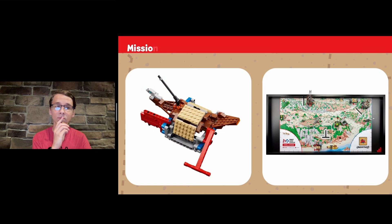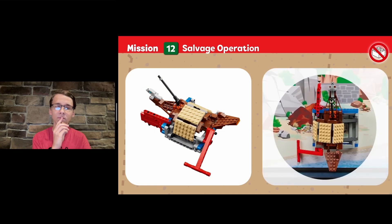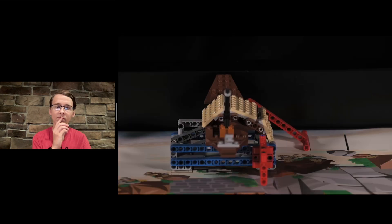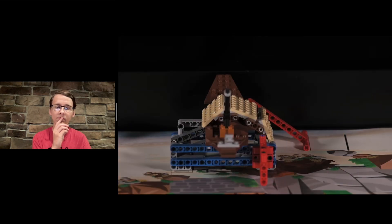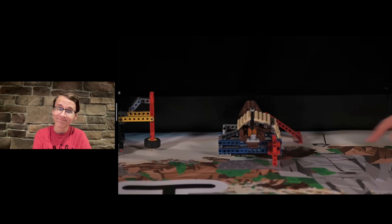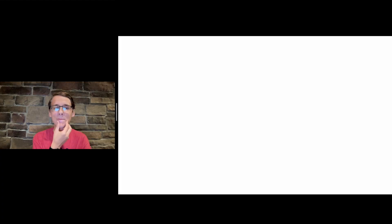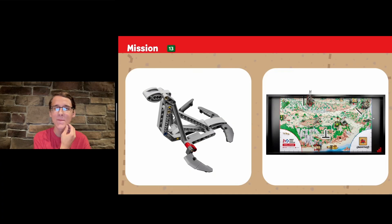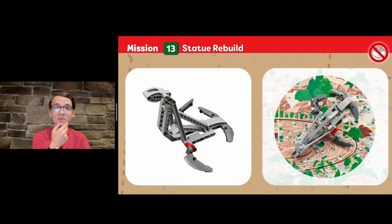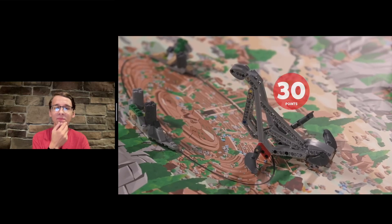Mission 12: Salvage Operation. An ancient ship discovered at the beach is at risk of further decay — excavate the vessel without damaging its delicate structure. If the sand is completely cleared and if the ship is completely raised. This is just the shipwreck mission again — I'm calling it Submerged 2.0. Mission 13: Statue Rebuild. This one really reminds me of the dinosaur from Superpowered or maybe Cargo Connect. If the statue is completely raised — that's a really simple mission right there.